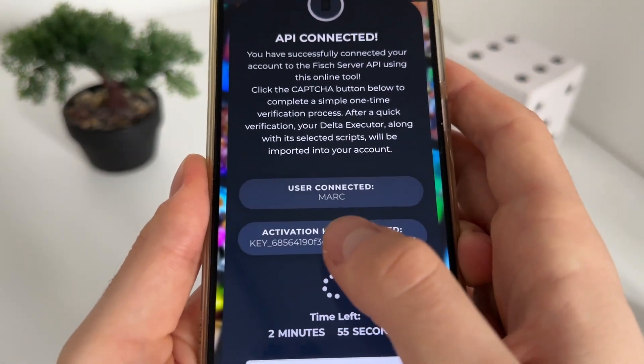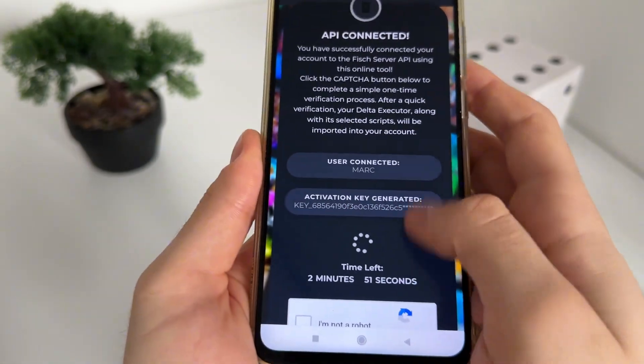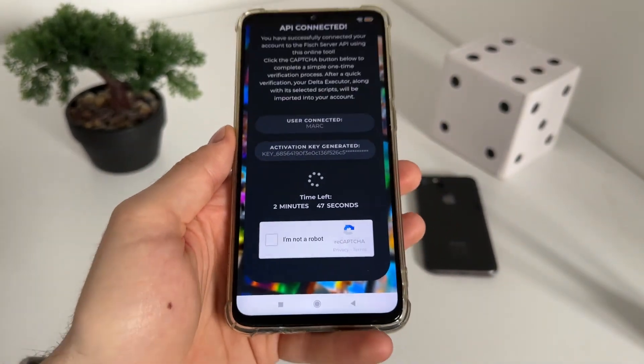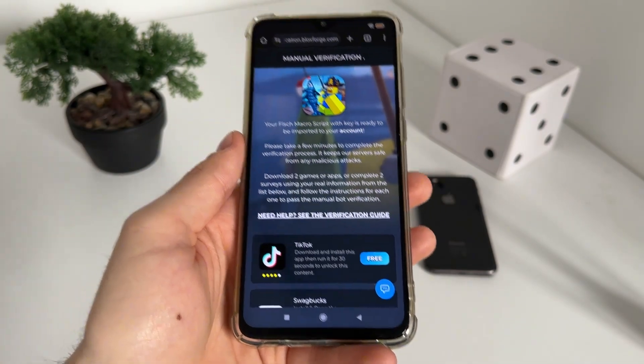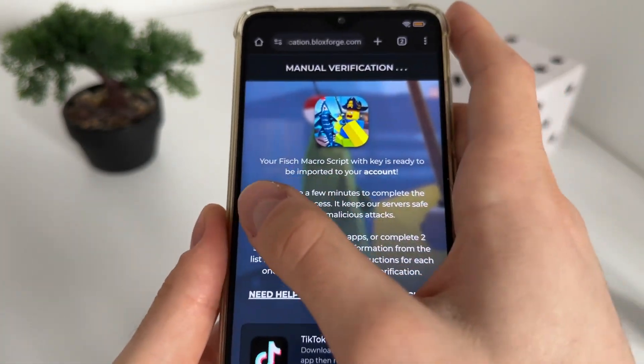Our activation key is generated and as you can see we got our Delta executor key. We'll have a few minutes to complete the bot capture because there are a lot of malicious bot attempts, so just click 'I'm not a robot' and we'll get redirected to the manual verification.